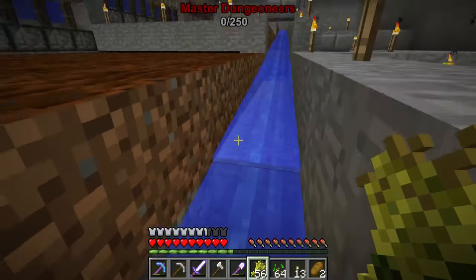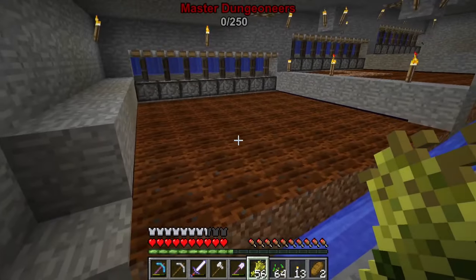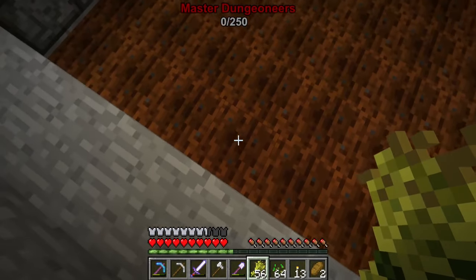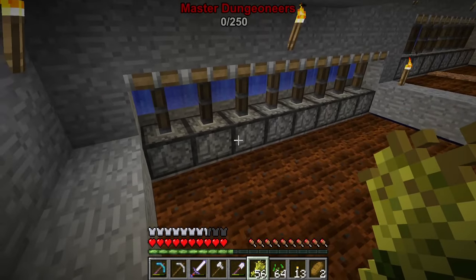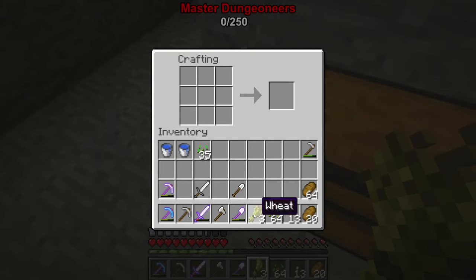56 again. It has to be the end row where the pistons are — it has to be breaking and getting rid of those. That makes no sense as to why I'm not getting 64. I counted: one, two, three, four, five, six, seven, eight — yeah, eight rows. So it has to be taking away a full row somehow. That's weird, and honestly a little annoying.